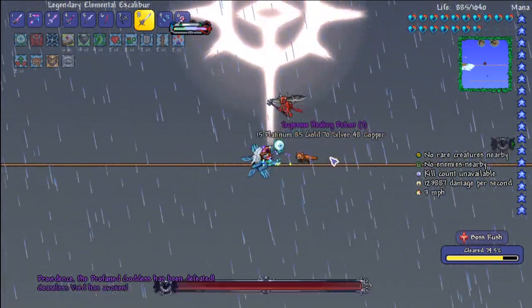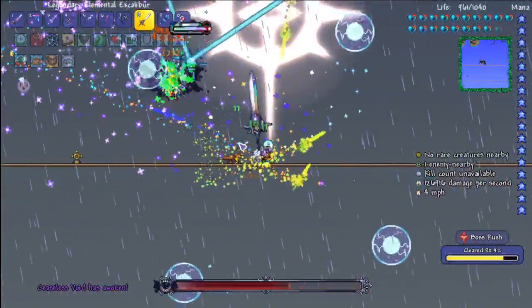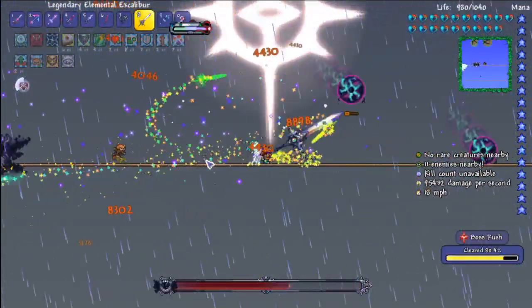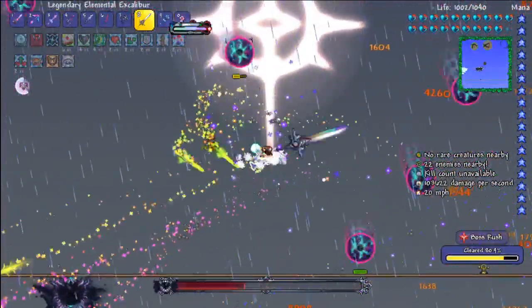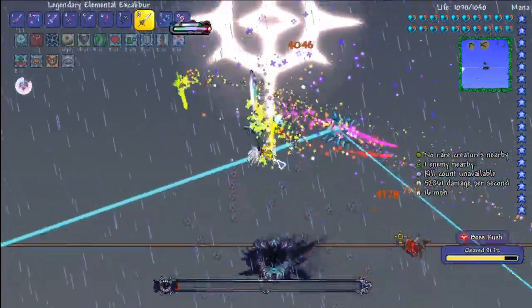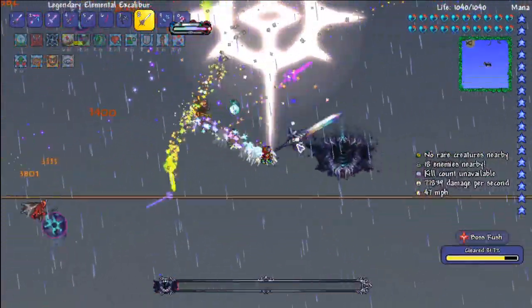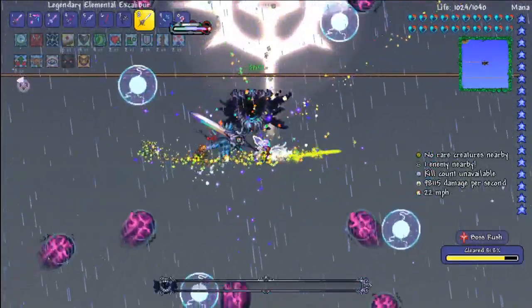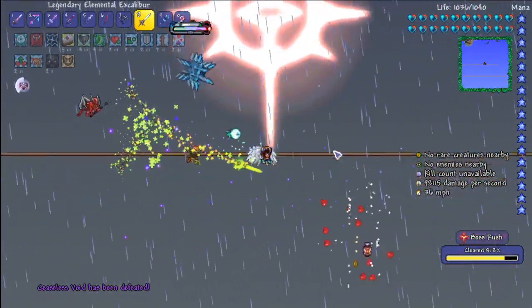Alright, we've got a bunch of coins there. Ceaseless Void is really easy as well. At the stage of the game you get to it, your best bet is to not use grappling hooks — until the phase when it's last sucking you in. I've heard a lot of people say you just grapple hook the whole fight and hold down — it doesn't work. You have to use it at the very end of a phase, otherwise you're in deep trouble. Just use it there and you won't get sucked in.